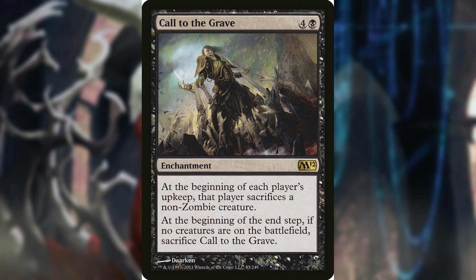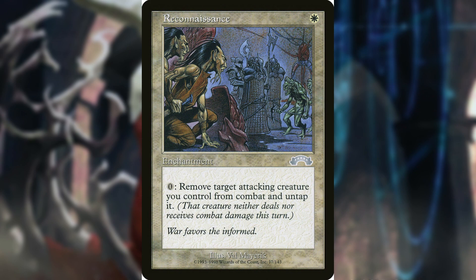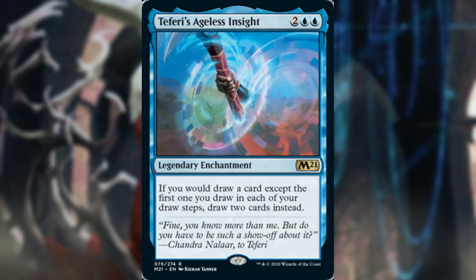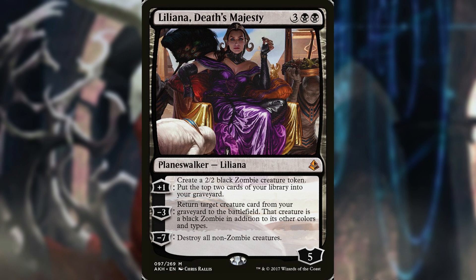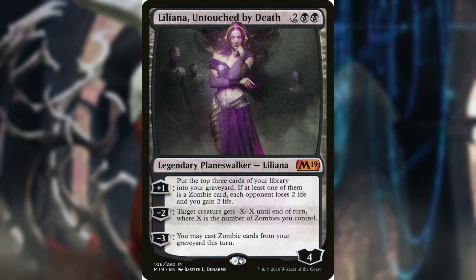The enchantments we're playing include Call to the Grave, Endless Ranks of the Dead, Reconnaissance, Rooftop Storm, Smothering Tithe, and Teferi's Ageless Insight. This deck also runs three Planeswalkers — all Liliana of course: Liliana, Death's Majesty, Liliana Dreadhorde General, and Liliana, Untouched by Death.